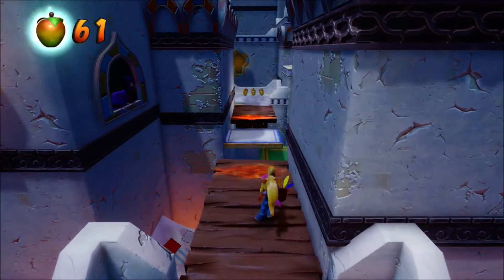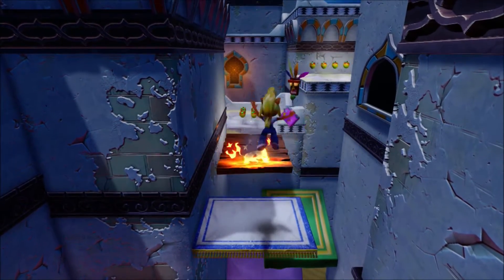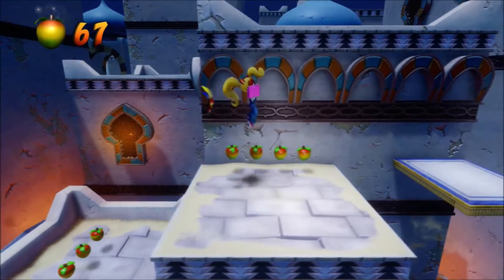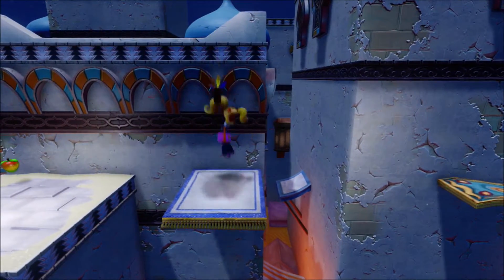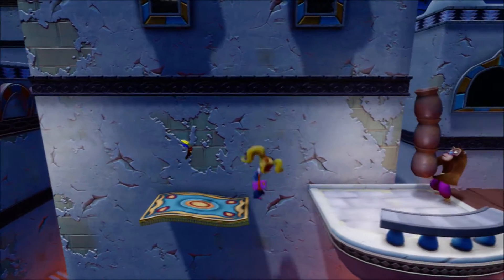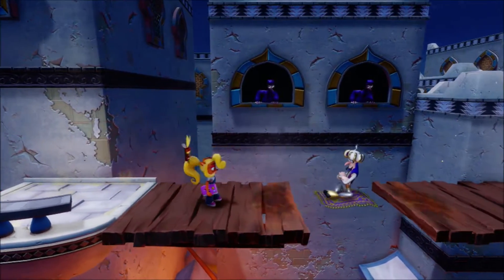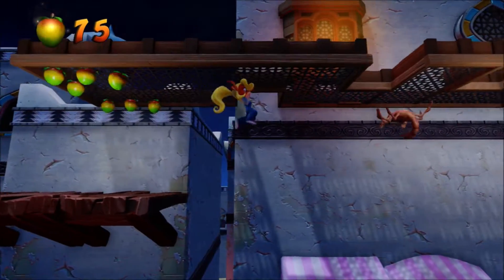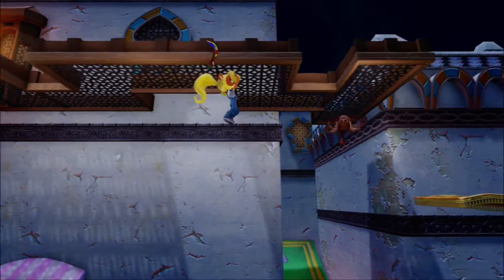What will happen in this one is that we have to first jump over the Cortex minions throwing these flame traps. We have to be careful here because I don't want to drop down. If you die within a death route, likewise with Crash 2, you do not have to worry about the platform going away. It is only if you die outside of a death route that it's a problem. You can do it as many times as you wish, as long as you have the lives.